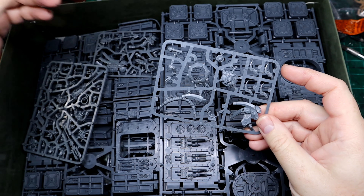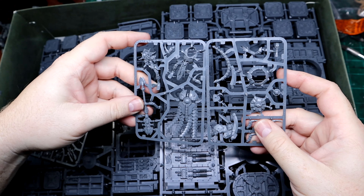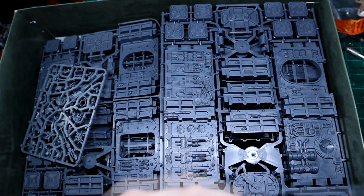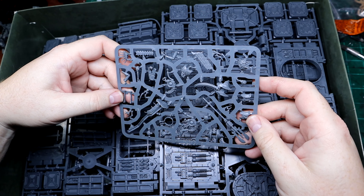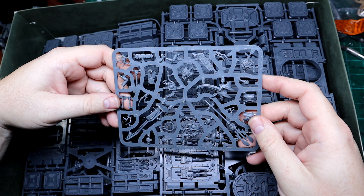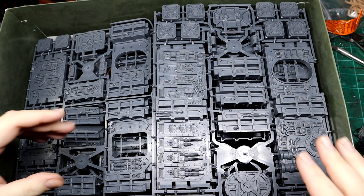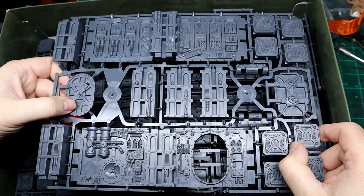You also get, interestingly, the new Crypt Tech — it's actually two sprues. One sprue mainly has the scarab he's riding on, and then one sprue that's mostly him. Then you have another sprue which has different things for the apprentice Crypt Tech, a couple of plasma sites, and some alternate heads and things like that.